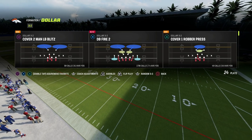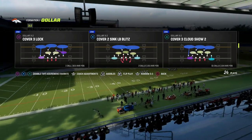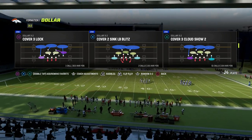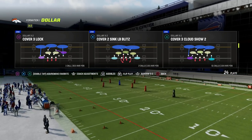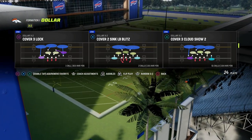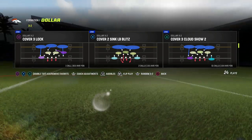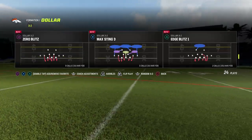Since Auto Flip is off, if we know we're going to call Cover 3 Cloud, we want to call it with the Cloud Flat Corner — that's the corner in the light blue zone, not the corner in the three dark blue zones — to the short side of the field. If the ball is on the right hash, we call it just like it is. If the ball is on the left hash, we call it flipped so that player is on that side.